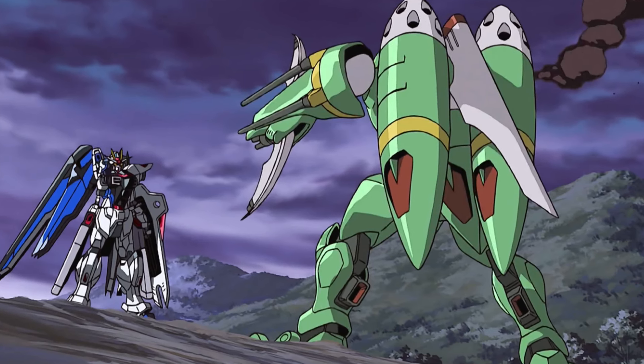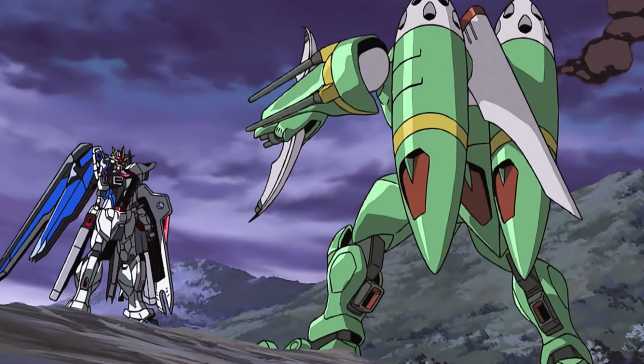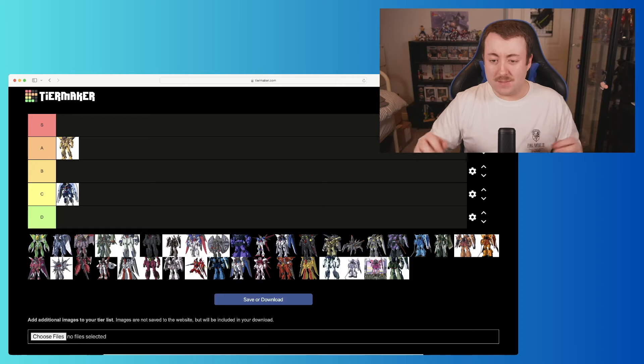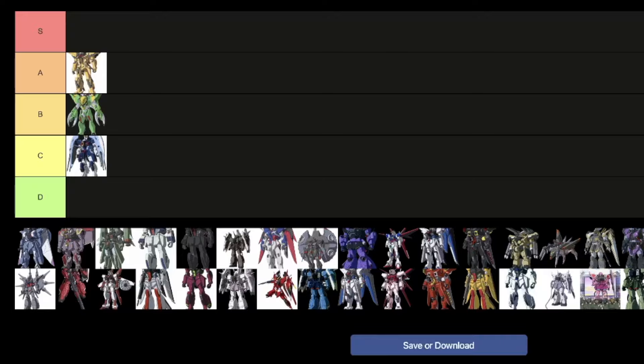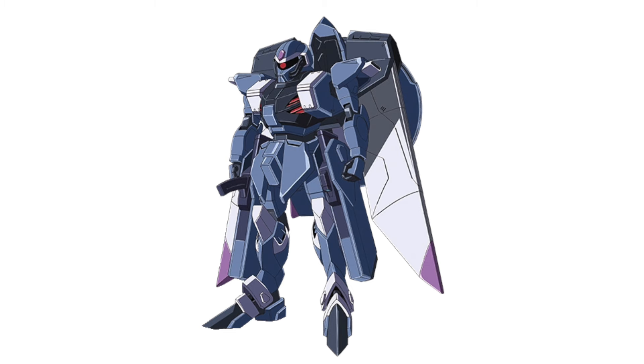Next we've got the Akatsuki Gundam. I love its introduction, I love its purpose and meaning to Kagali as a character, and it is just a very powerful and cool-looking suit — very unique with that really metallic shiny gold. It definitely stands out on the battlefield. I don't think it's quite S tier, but I'm going to put it in A. If it appeared more in the series, maybe it would have made S tier.